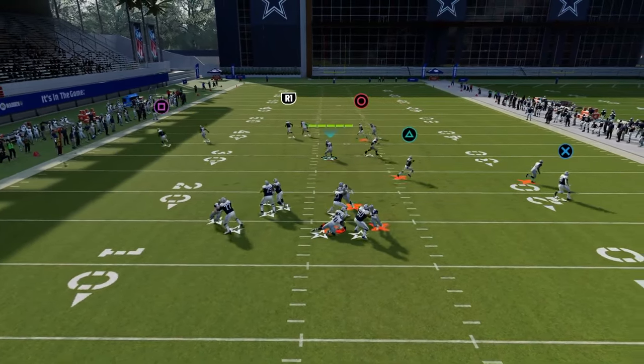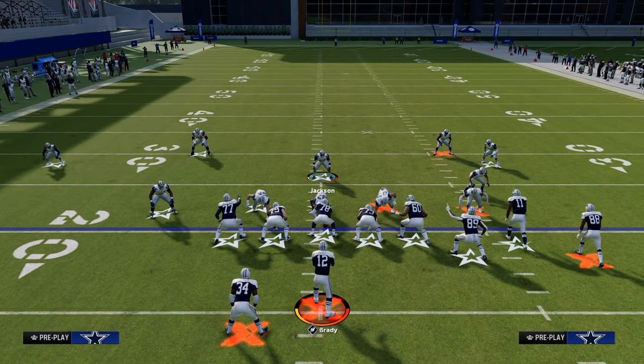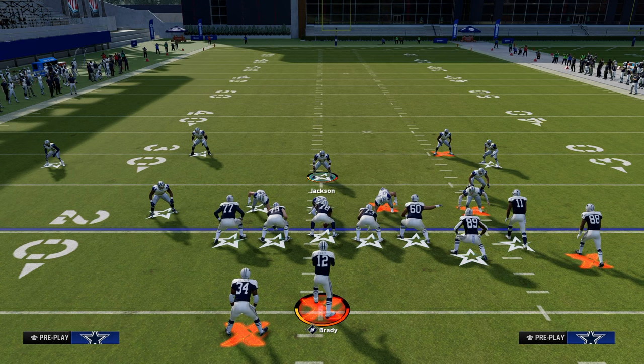You can stand on the running back side, which I'll go over in a minute, but I just want to show this basic five-man version. As you can see, we're able to get pressure off of the edge. There are additional things we can do to make this blitz really good, even from a four-man position.